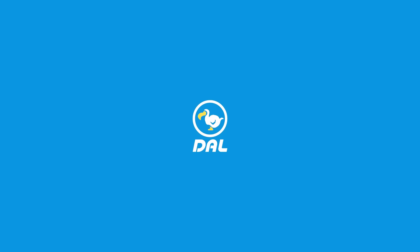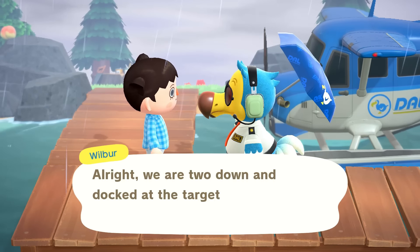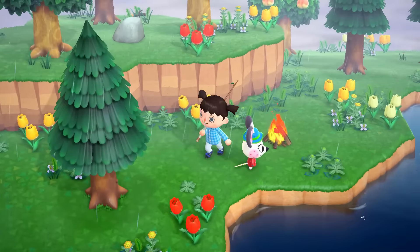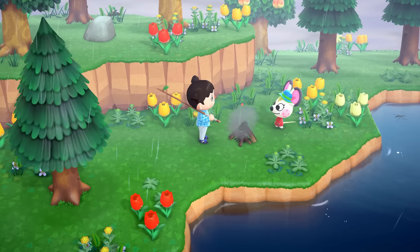I should go visit Harv's island at some point because I need Reese and Cyrus to recolor stuff. I already have items that need recoloring — I don't know if they come in blue, but we'll find out together. Oh — Bella? Where you've been? Anyway, Bella, no thank you — you're on my doodle pup island right now and I want you off.